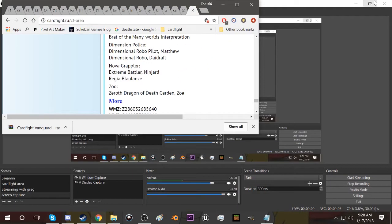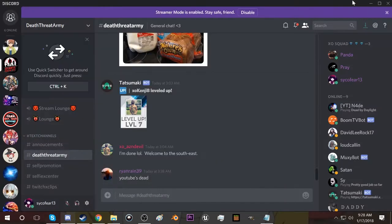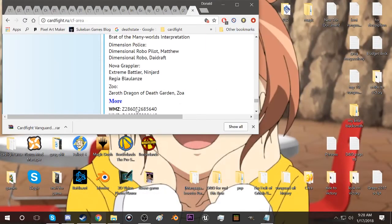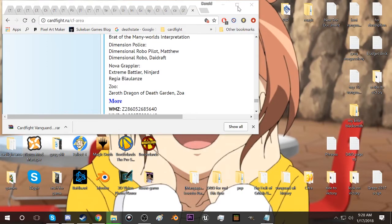Now that it's been downloaded, what you want to do is get everything that you might happen to have out of the way of your desktop other than Google, and drag this from here or from the Downloads folder over there.